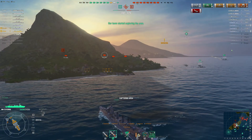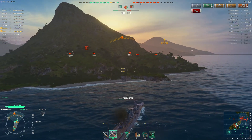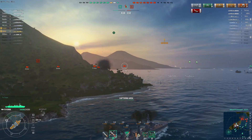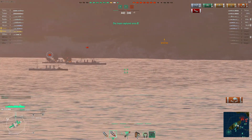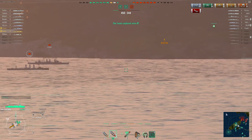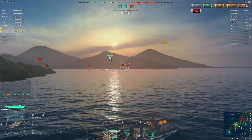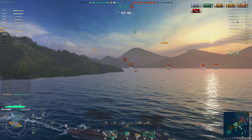Now we can just capture B in peace. We have a small lead and with us taking B we have an even larger lead. They have two carriers and five other ships — we can see all five ships, meaning the only unknowns are the two carriers. They are probably somewhere in the north. In low tiers you usually should expect carriers to just sit at their spawn and wait to die.